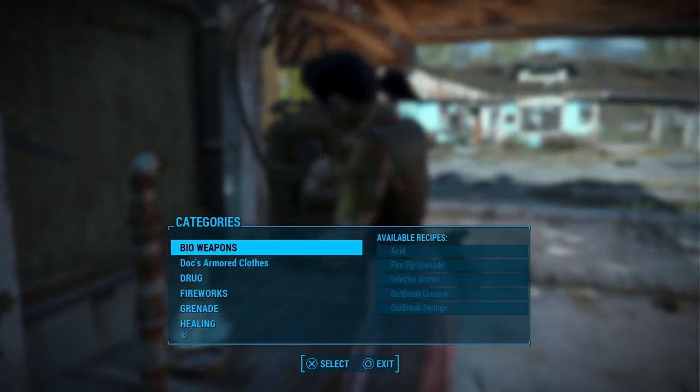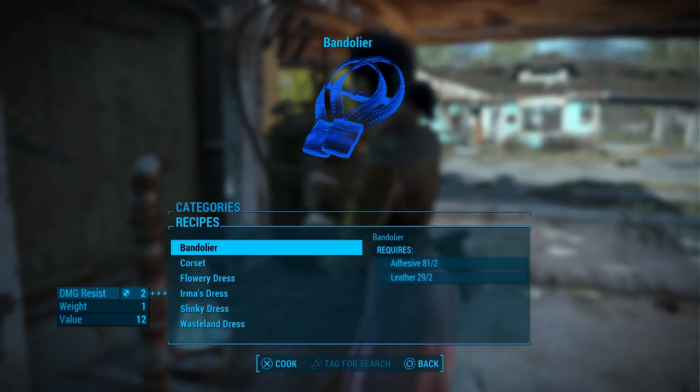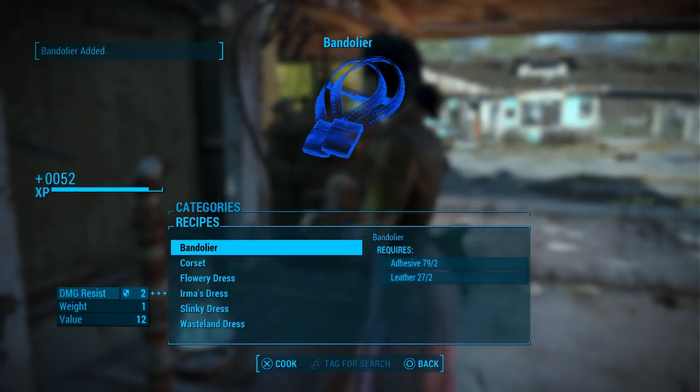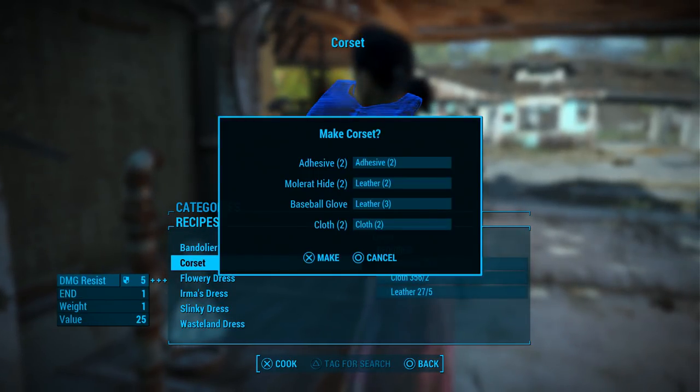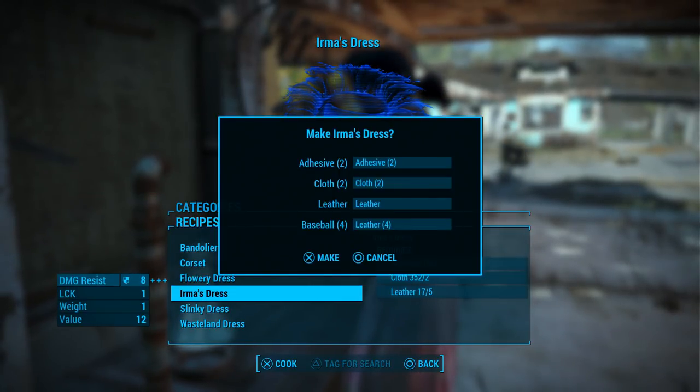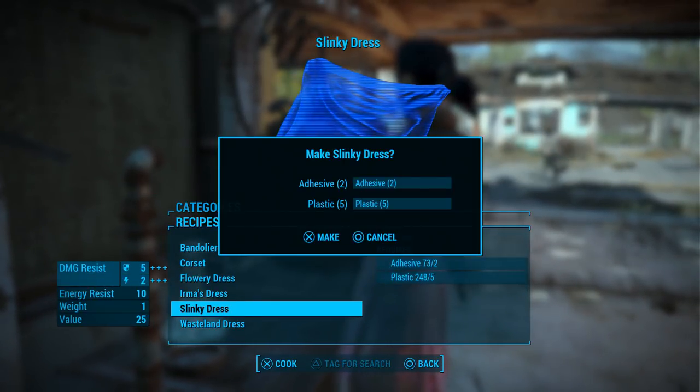At number 5 we have Doc's Armoured Clothing by DrMabuse1981. This mod was created for the mod author's personal use, but they decided to share it with all of us and I'm glad they did. The mod contains 5 new outfits and restores the bandolier which was cut from the base game of Fallout 4 before release.